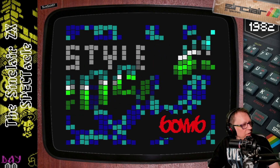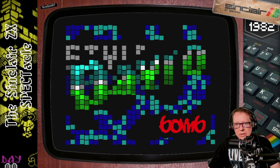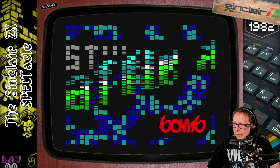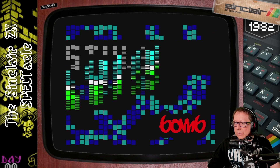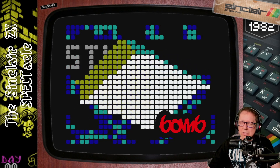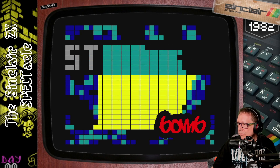As always I am using the ZXHD hardware to present you the best graphical quality. It's plugged into the user port of my ZX Spectrum and gives full HD output — as you can see the picture is really crystal clear and sharp. I love combining new and old hardware. Some nice effects here.